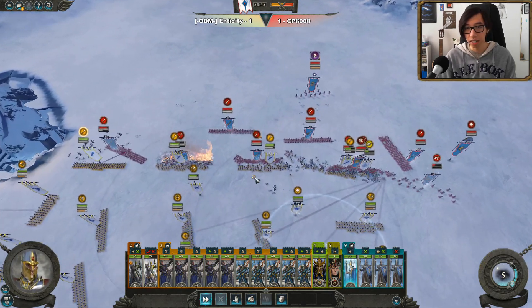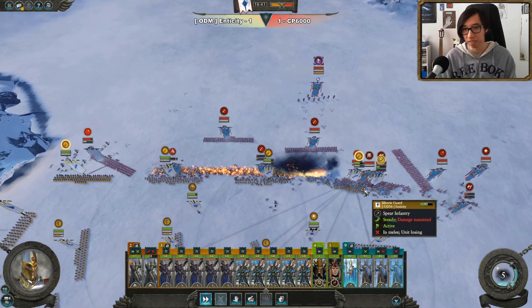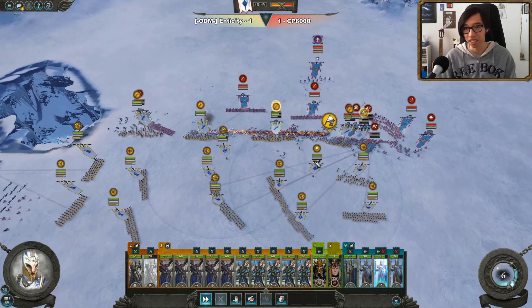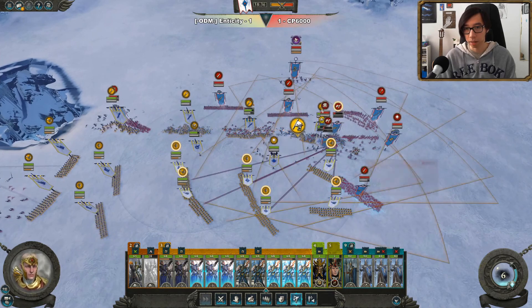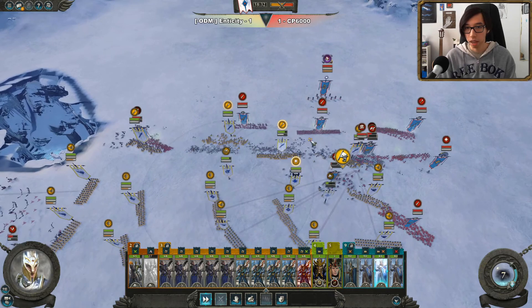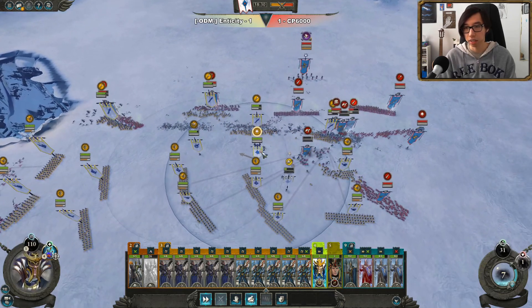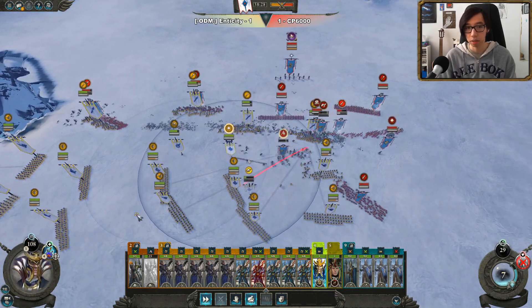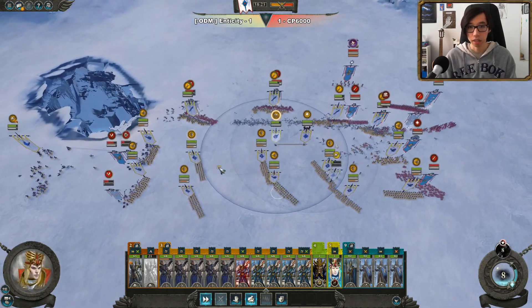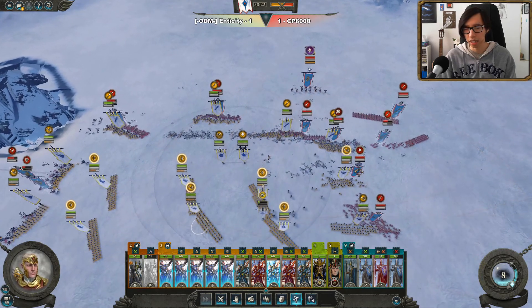It's going to be pretty good by the looks of it. We clear out the entire Tomb Kings front line. Now it's just clearing up his cavalry since the chariots are bogged down and the infantry is gone. There's just some Tomb Guard which don't pose a huge threat to our troops.